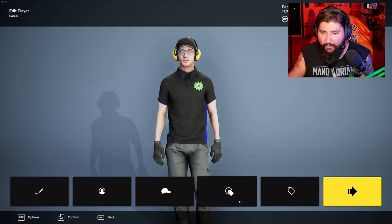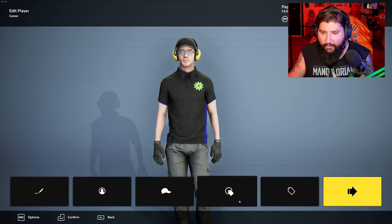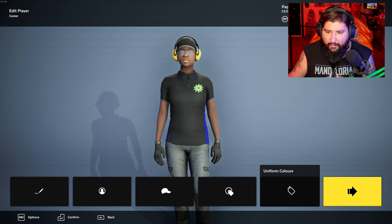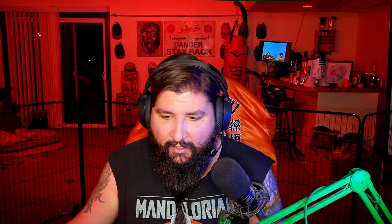Now for the player — can I randomize? I want to randomize the player name. Okay, so many choices — I want to be this woman right here. This is me. Logo placement front and back, uniform colors — it makes sense for our employees to be wearing white because we're working in the hot sun. There we go, look at that. We just started a company.